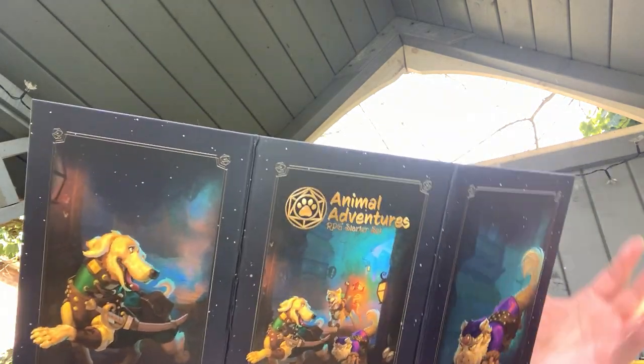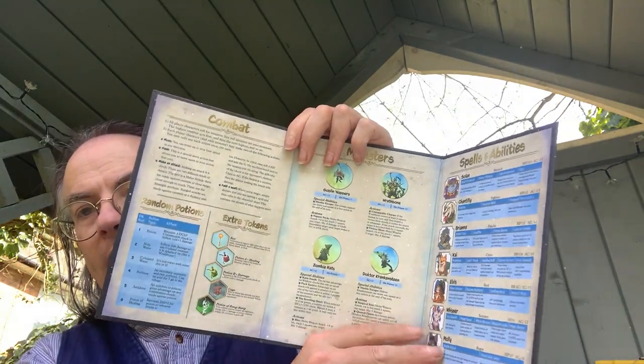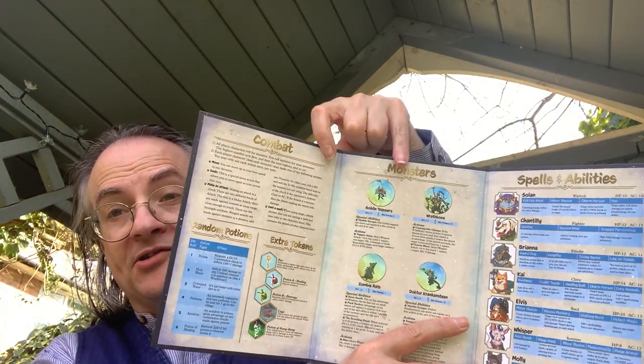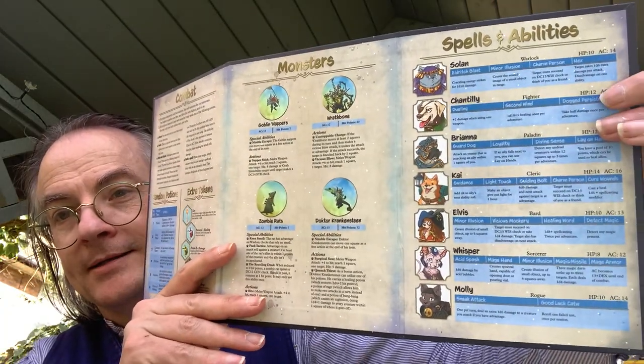Then you have the GM screen. That's quite nice and simple. On the back you've got combat, monsters, and spells. You can see it's very specific to the scenario because you've got the stats for those monsters that appear in the scenario, and then the spells and abilities of the player characters — but that's a nice touch.